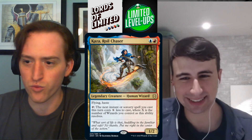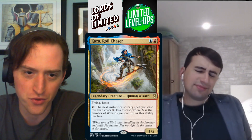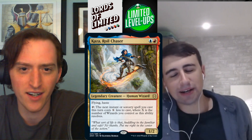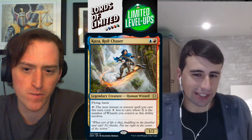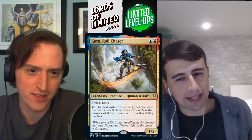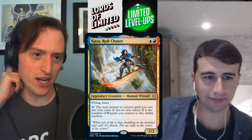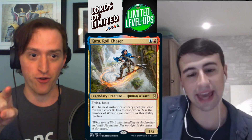Kaza, Roil Chaser — blue-red for a 1/2 human wizard with flying and haste. Tap: the next instant or sorcery spell you cast this turn costs X less to cast, where X is the number of wizards you control. It's a mana ability, a hasty flying beater. The templating means it's a mana ability and can't be responded to — though if they kill a wizard in response you lose the discount. C+ seems right.